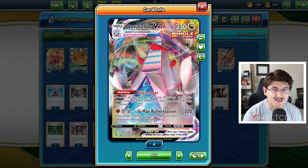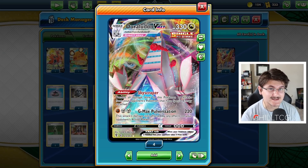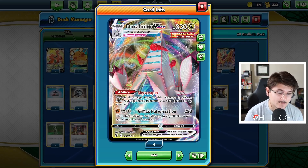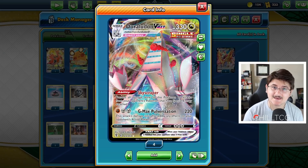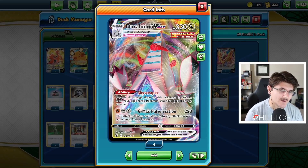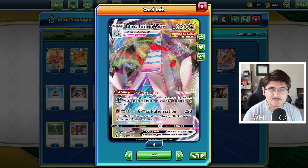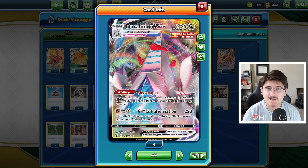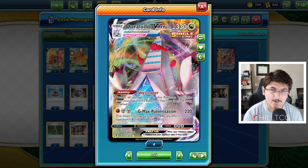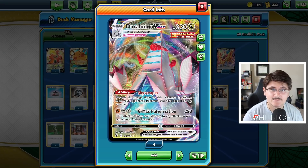We're going to be completely immune to damage from any of those Pokemon. We also have a really good attack — Fighting and two Metal energy: G-Max Pulverization. 220 damage, and this Pokemon's damage isn't affected by any effects on your opponent's active Pokemon. So we're going to be able to hit through things like Zamazenta, hit through Lucario Metal if it's reducing damage, and hit through Decidueye. Really, we're doing 220 damage no matter what. There's nothing they can really do to stop that. 220 is kind of a sweet spot — we're going to be able to one-hit KO most V-type Pokemon. G-Max Pulverization, an absolutely great attack.